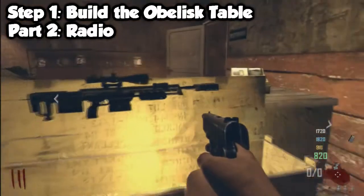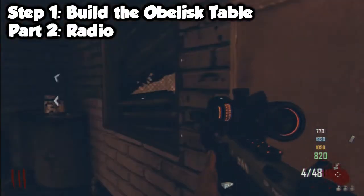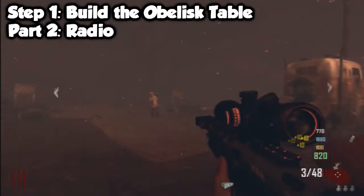The second part of the obelisk table is a little radio that you'll find at the dinosaur in the little building where the box is. It will be up on this little cupboard and you've got to jump up to grab it. If it's not here, you'll have to go find it in Nacht der Untoten — it will be on one of the little shelves somewhere.